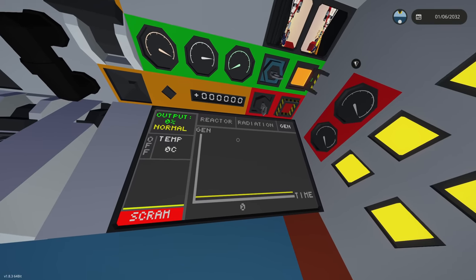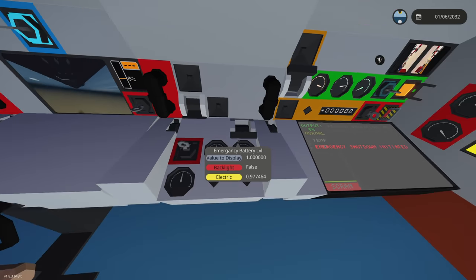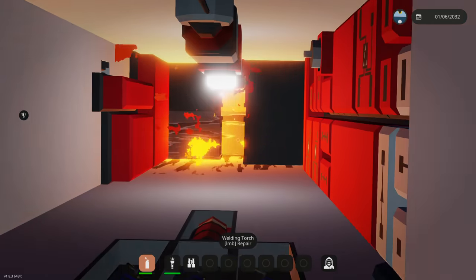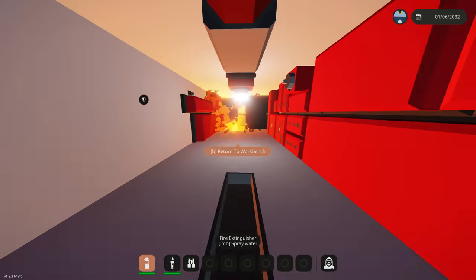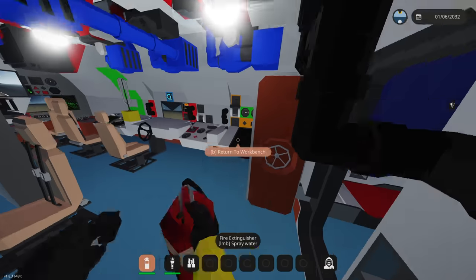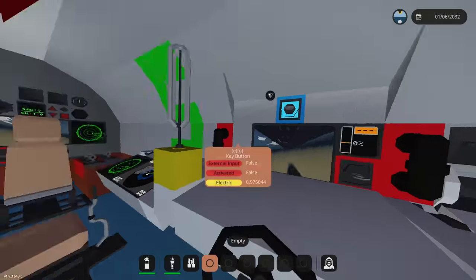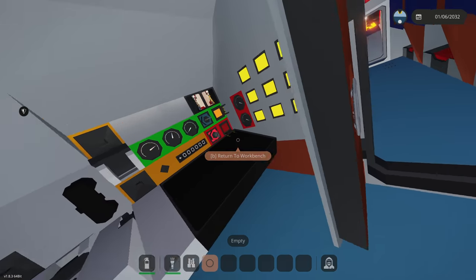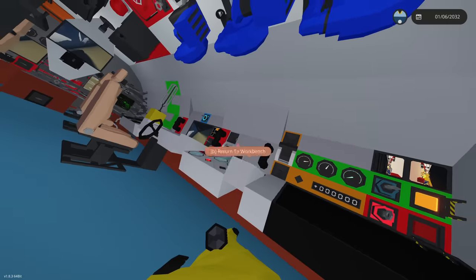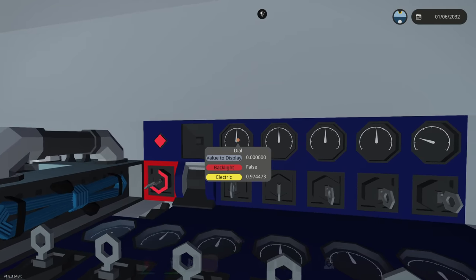Wait — did it blow up our reactor? Scram the reactor, shutting that down. Main battery warning — why is our main battery broken? Let's go check it. Our main battery is on fire! I didn't know the shark could blow up batteries. Our reactor is also on fire. We need to go up and activate fire suppression — wait, is he attacking again? He's attacking us again! Fire suppression is active. Fire suppression has failed. We're capsizing! Turning on all bilge pumps right now — enabling all bilge.